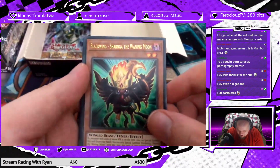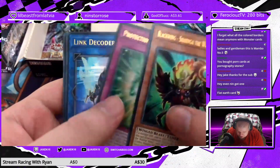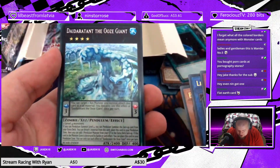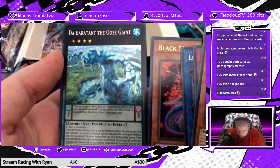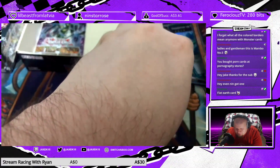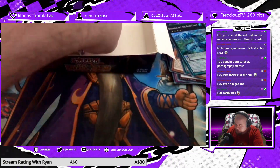Blackwing — who cares? Protection of the Element, Link Decoder, Black Mamba. I believe this is the second Xyz Pendulum Monster — Dear Daurant the Ooze Giant. It's a good thing both Xyz Pendulum Monsters are Rank 4, so you can actually use them in the same deck.